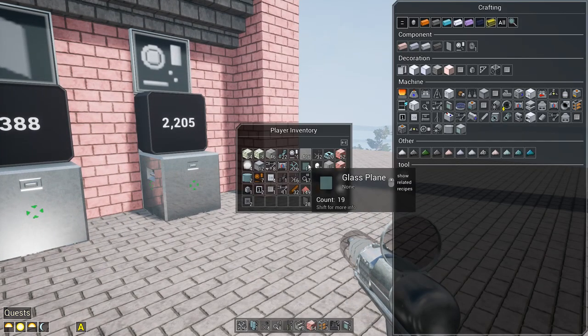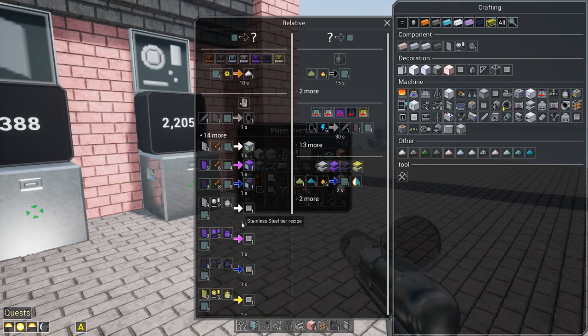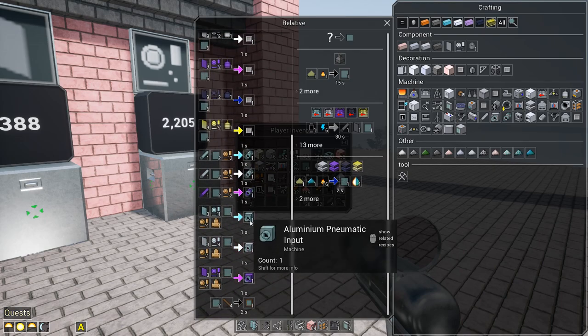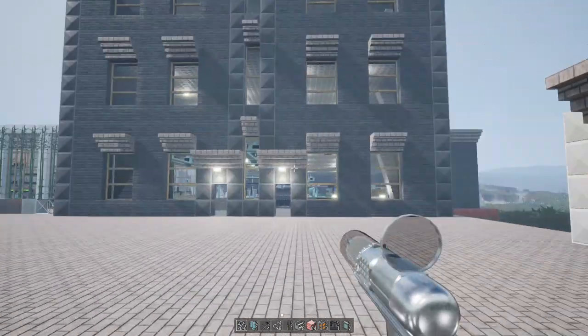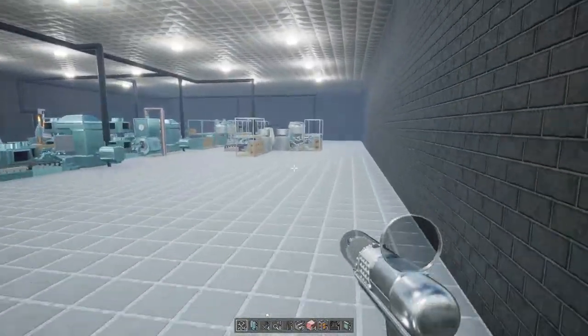I'm also going to do one for glass panes. The reason is they have quite a few uses — we make terminals out of them, solar panels out of them, pneumatic tubes out of them, and of course windows. The brass parts are all for pneumatic tubes. We're not making a whole lot of brass — I think I've only got about 150 ingots up here.